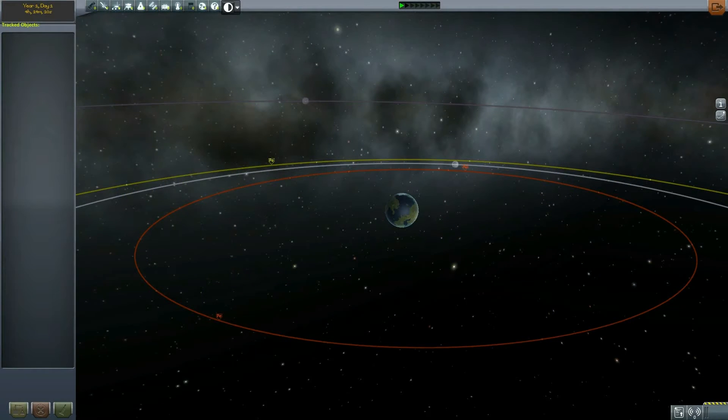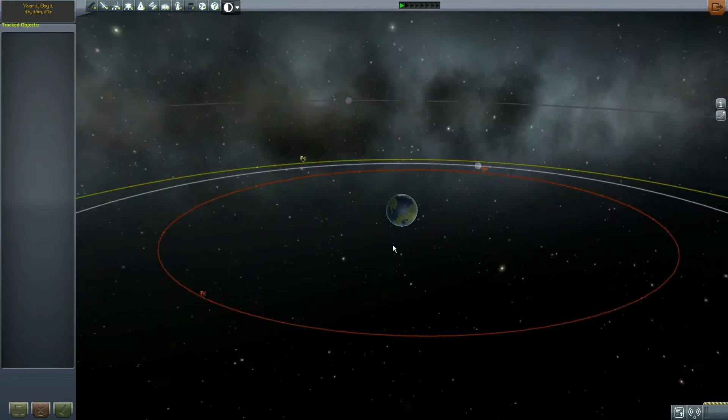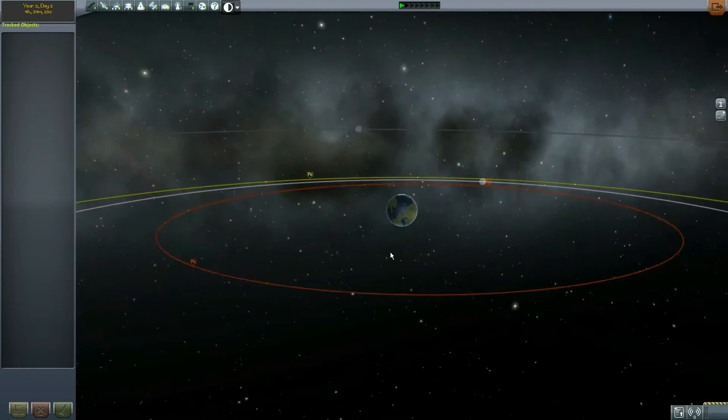Hey everybody, Fifth Horseman here with another KSP Fundamentals. Today we are going to tackle the easiest of the satellite contracts, and that is an equatorial orbit around Kerbin.